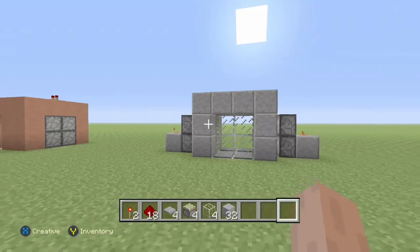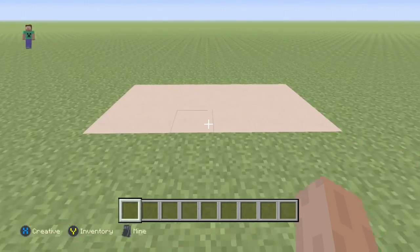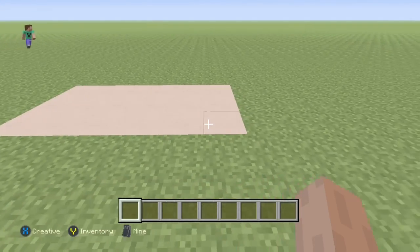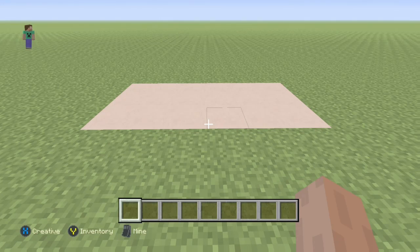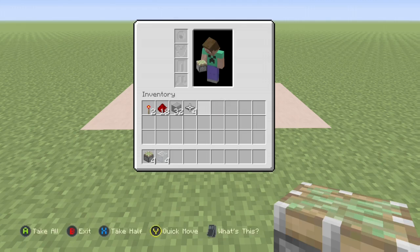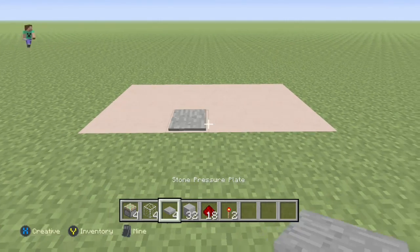I'll show you guys how to build it. You want to get your base started with three by six blocks across and three blocks up — that space is gonna be where our door is. You're gonna need a redstone torch, 18 redstone, some blocks of your choice for pressure plates, four glass blocks or whatever, and four sticky pistons.